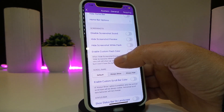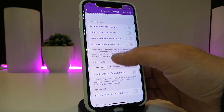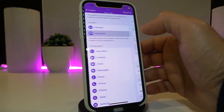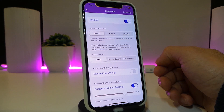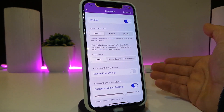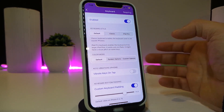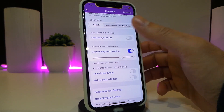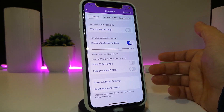Under the screenshot section you can disable and enable some stuff. We also have the keyboard, so you can customize the layout for your keyboard and choose between the default, the classic, or the iPad Pro style. We also have different options including vibrate and other keyboard customizations.